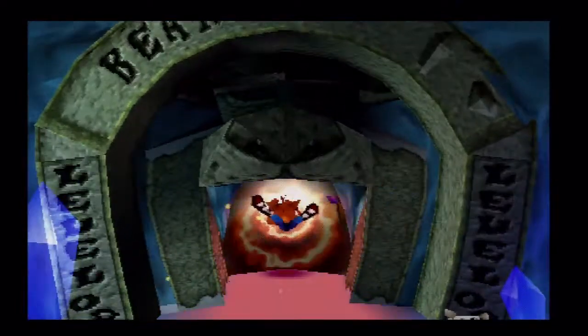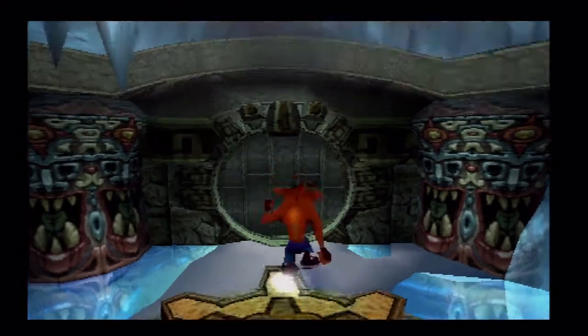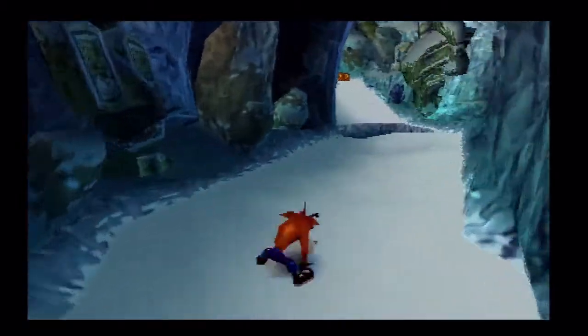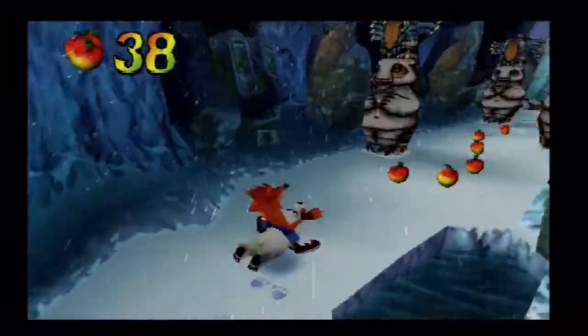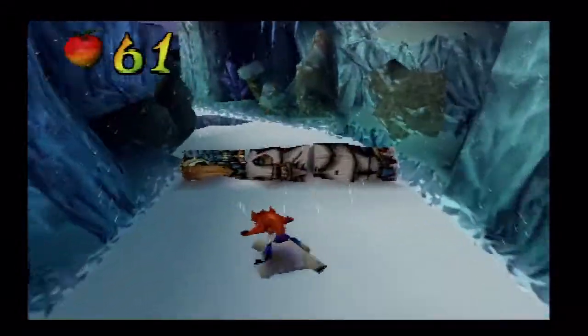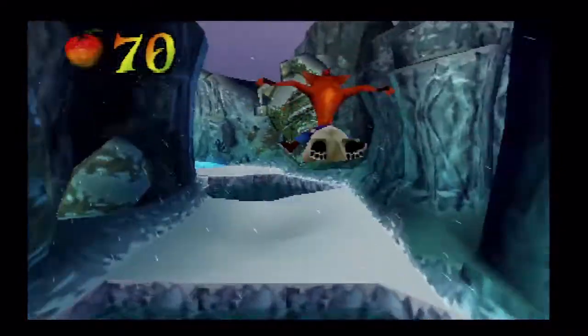Heading to Barret — if you guys remember the Warthog levels from the original Crash Bandicoot game, this is pretty much that except on a bear, and very ice-based, which means you've got ice physics and a lot of mayhem is going to occur. D-pad left and right will move, X button jumps as always, and if you press the circle button you can do a boost. I would not advise doing a boost especially during this first section — it is mandatory to use later on, but for the most part you're going to want to avoid it for now.